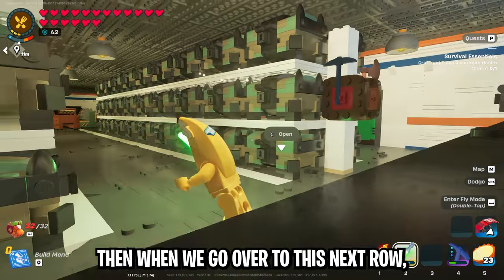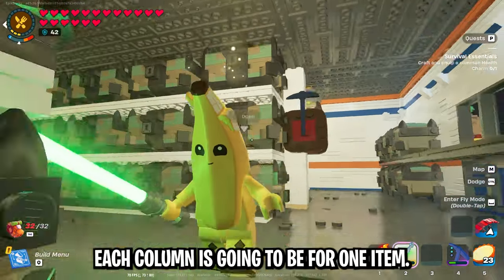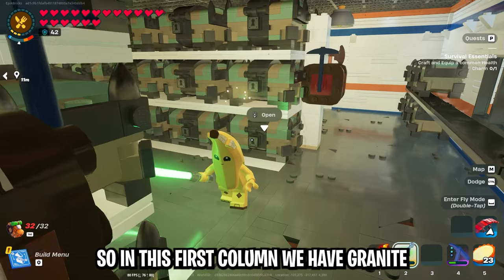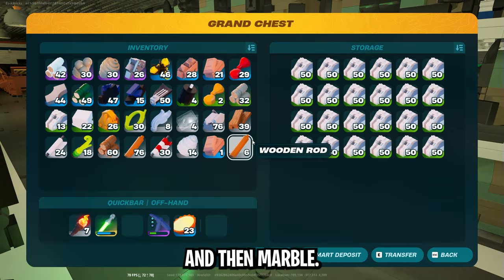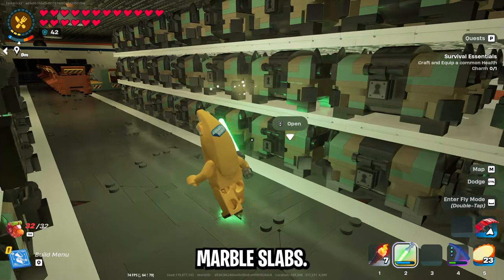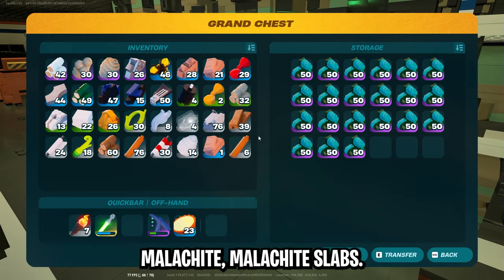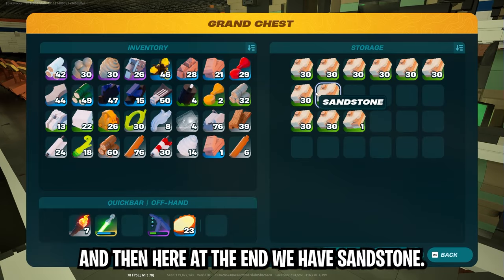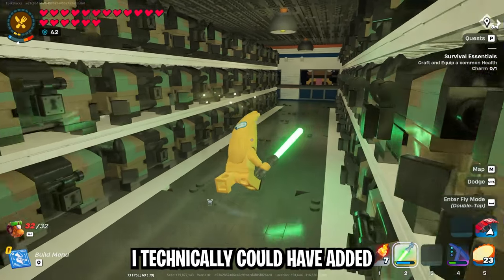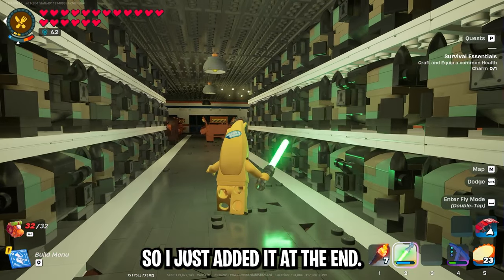When we go over to the next row, this is all going to be stone — same deal as the wood row, each column is for one item. In this first column we have granite, then granite slabs, then marble, marble slabs, obsidian, obsidian slabs, malachite, malachite slabs, and then at the end we have sandstone. Sandstone I technically could have added with the marble but it's a newer item so I just added it at the end.